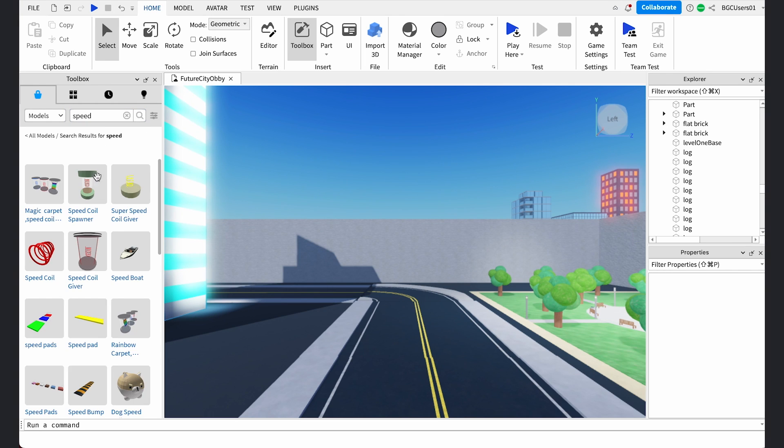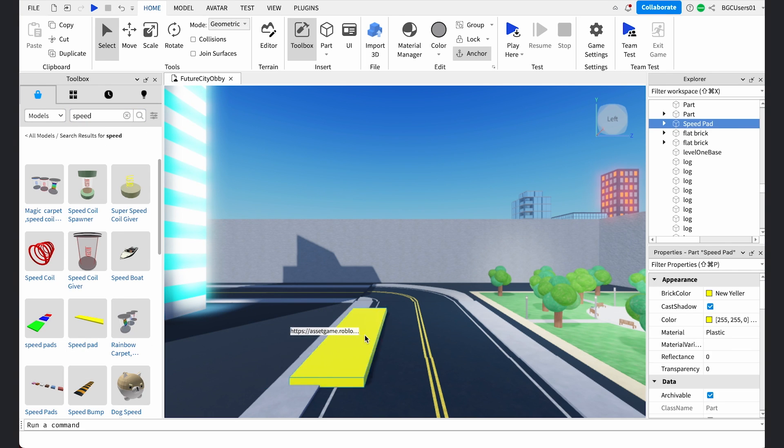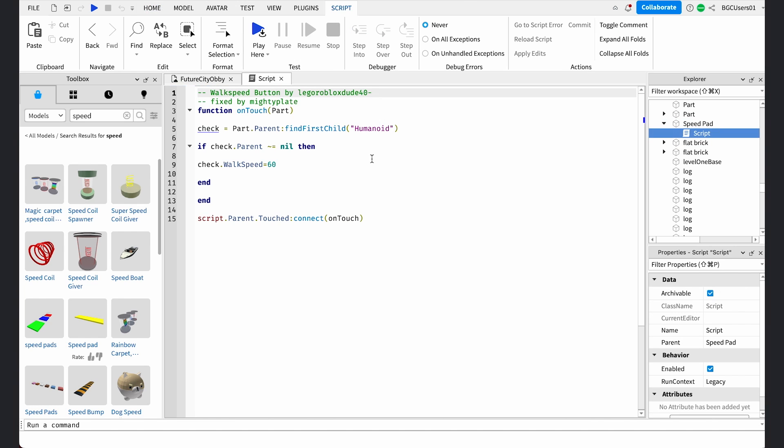As players move through each obby and the levels get harder and harder, it would be great to give them a little bit of help through power-ups. I can be a nice game developer, but not too nice. To allow them to have special abilities, we can add power-ups throughout the obby. The power-ups can be hidden or visible to make it easier to get through certain tough sections. The power-up I want to add is the ability to run faster through obstacles. To do this, search for speed in the marketplace and add the speed pad. Drag and drop it to a location in the workspace where speed will help the player complete the obby faster. To adjust the speed of the speed pad, go to the walk speed variable and change it to how fast you want the avatar to go once they touch the object. Now, test out your power-ups.